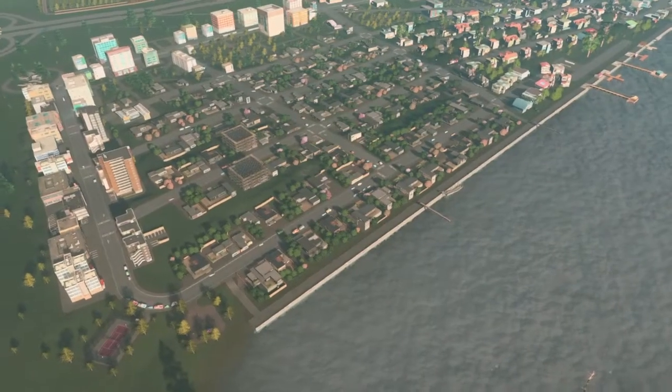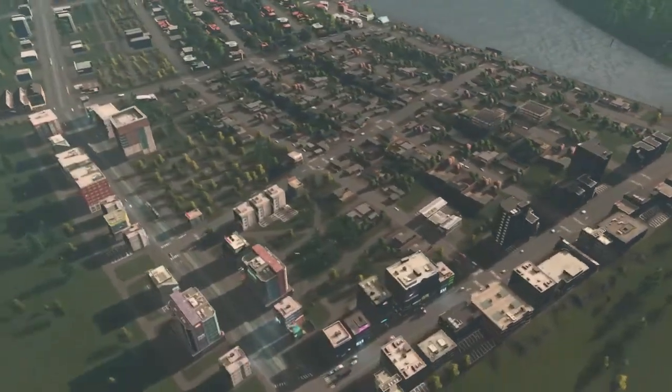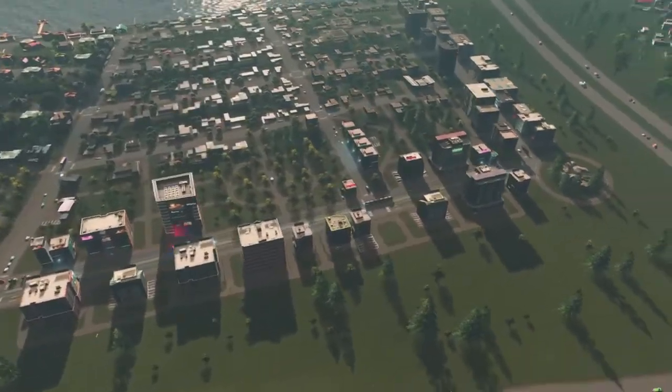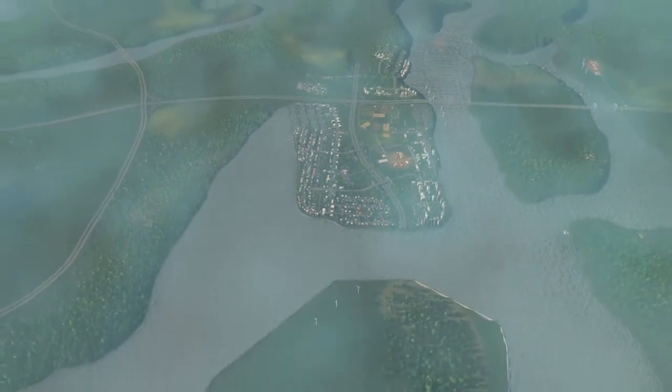Ladies and gentlemen, in today's episode on CCSC, we are going to build this entire residential area over here — all self-sufficient buildings, high-density commercial, a little bit of high-density residential — all of this in our toxically polluted area as of right now. Let's get into the episode and see how we complete this. Thank you for joining us here at CCSC. Please like, share, and subscribe. And also, we're going to do this entire peninsula here, so a lot to talk about in today's episode.